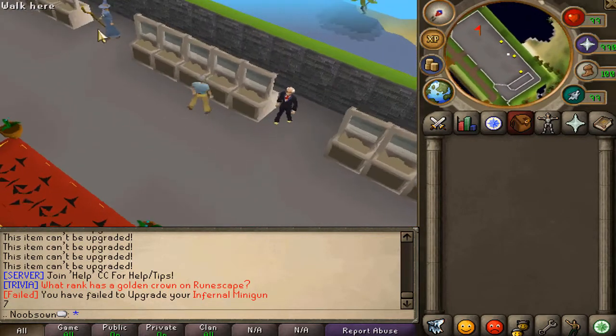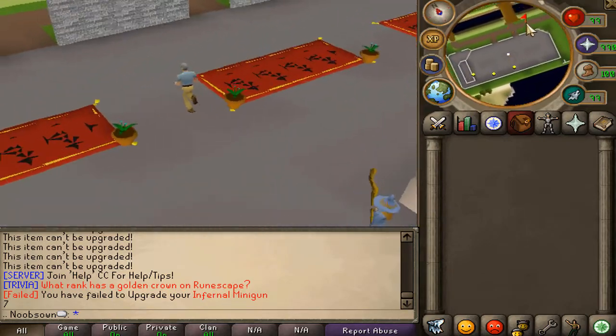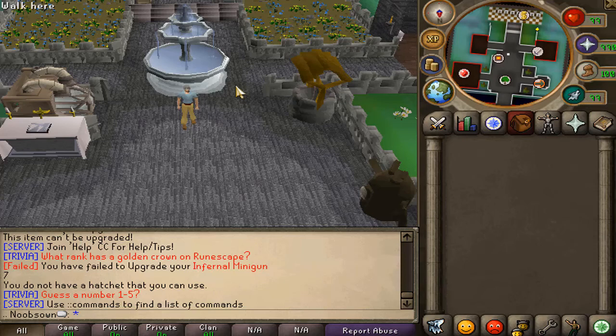For the rest, there are player-owned shops at the home area, a makeover mage at the bank, and some shops and other features. The home area is actually custom-made, which is pretty cool.